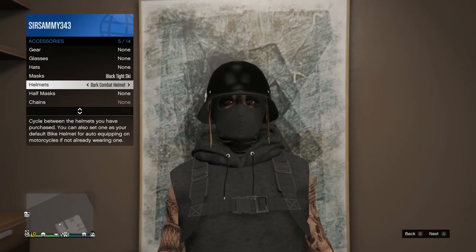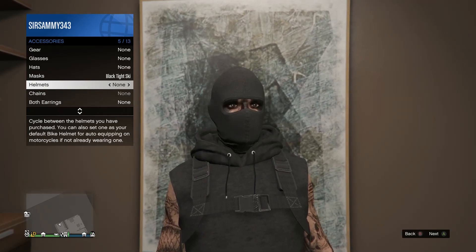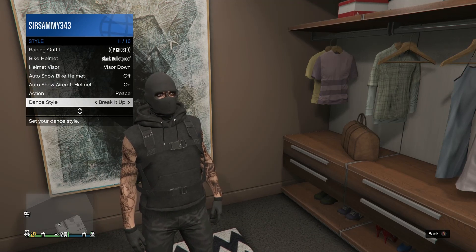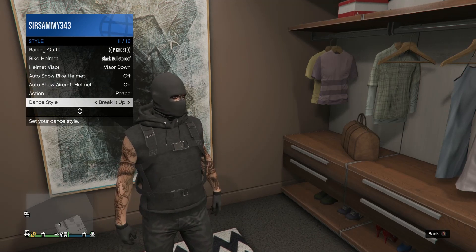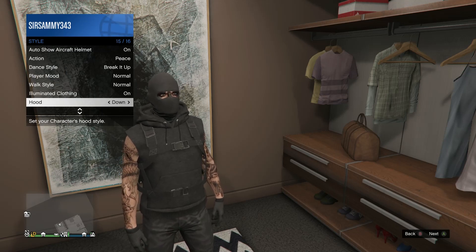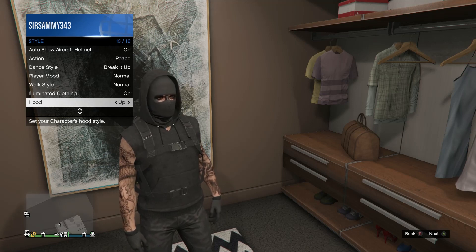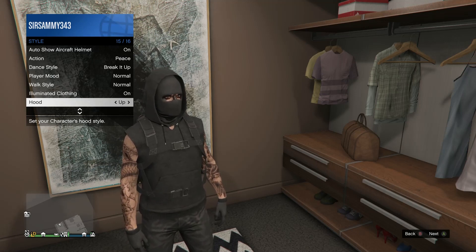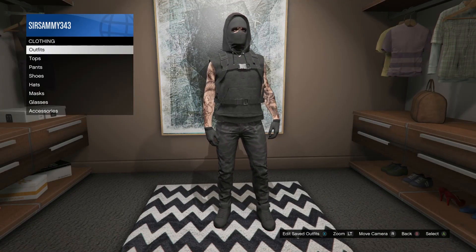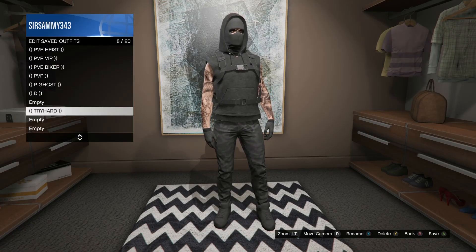Let's take that away. Now I've got a ski mask on. You go into style and then you go almost all the way down. Now it's down, but you can go up, or you can select it to go up. And obviously then what you can do is save it.